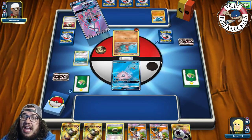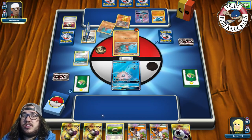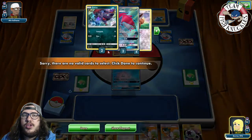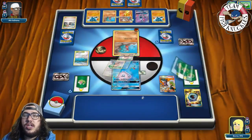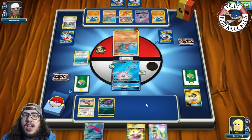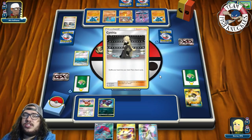Opponent plays Bridgette — if they play Cynthia and Rare Candy Garchomp we just lose. We need to Sycamore next turn. Opponent puts down Rock Rough, Gibble, and Riolou. We get an Aqua Patch but nothing to Aqua Patch into usefully. We put a Float Stone on the active and Sycamore our hand away. We still don't find Water energy. We grab a Zorark just in case, thinking even if they knock out the Lapras we can recover.